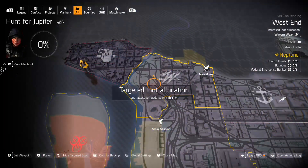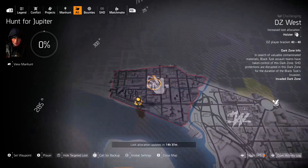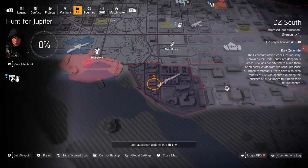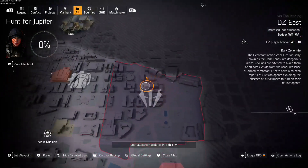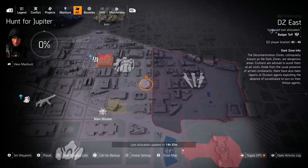Now let's start with the Dark Zones. I highly recommend Dark Zone West — it is holsters right now, and you can really fill up your recalibration library just by farming those for a couple hours. The other Dark Zones: Dark Zone South has shotguns, and Dark Zone East has Badger Tough.